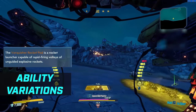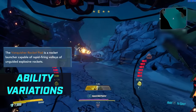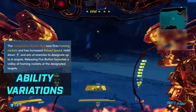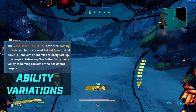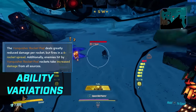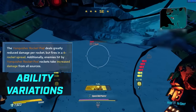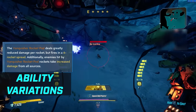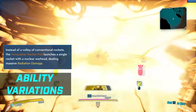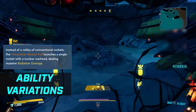In the Demolition Woman tree you have the Vanquisher Rocket Pods — a rocket launcher capable of rapid firing volleys of unguided explosive rockets. Augment one is Active Tracking: the Rocket Pod now fires homing rockets; hold the action button and aim at enemies to designate up to 6 targets, then release to launch a volley at them. Option two is Target Softening: fires in a 6-rocket spread and enemies hit take 15% increased damage from all sources, but rockets deal 74% less damage each. Finally, Hammerdown Protocol: instead of a volley, the Rocket Pod launches a single rocket with a nuclear warhead dealing massive radiation damage.